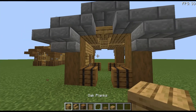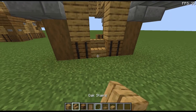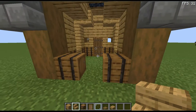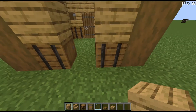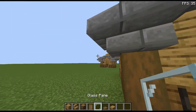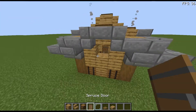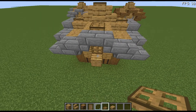Now we're going to come around to the other sides and build like this, with a stair like that. Come around to this other side and do exactly the same. The back side is going to be slightly different - two like this, two like this, one here and one here. That is the back done. Now it's time to put in our windows with some glass, and at the back here we're going to place a trapdoor just like so.